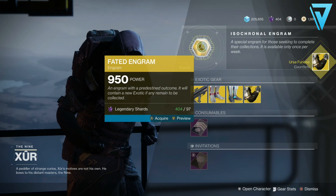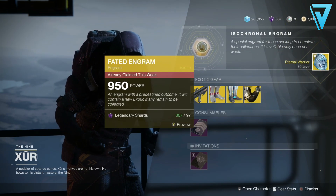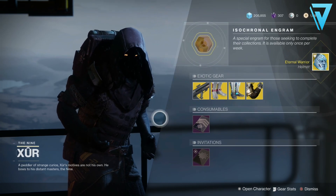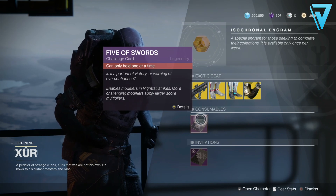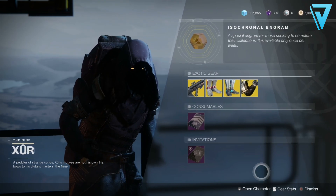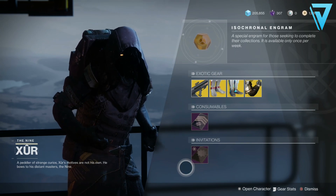Let's see what the Faded Engram grants us this week — Eternal Warrior. Any consumables you're still working on will be positioned here, so Five of Swords if you need it, and any Invitations that are outstanding for the week can be found at the bottom with Xur.